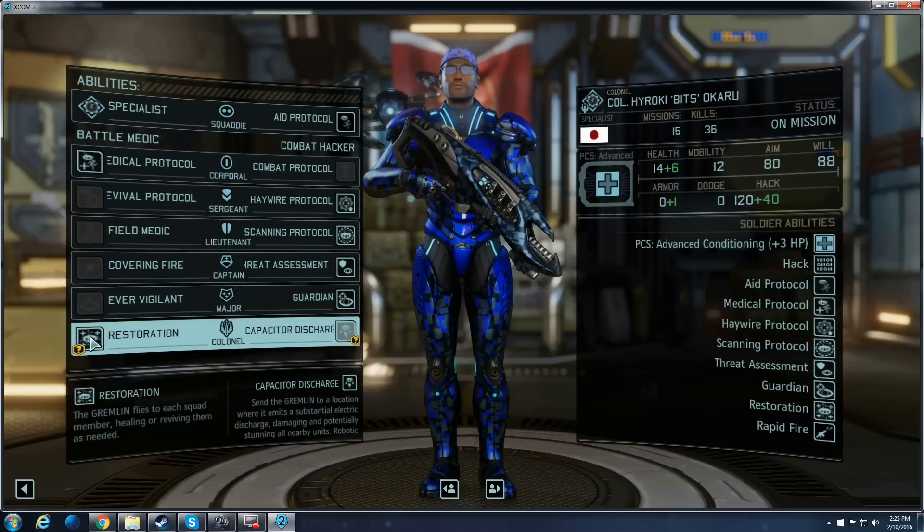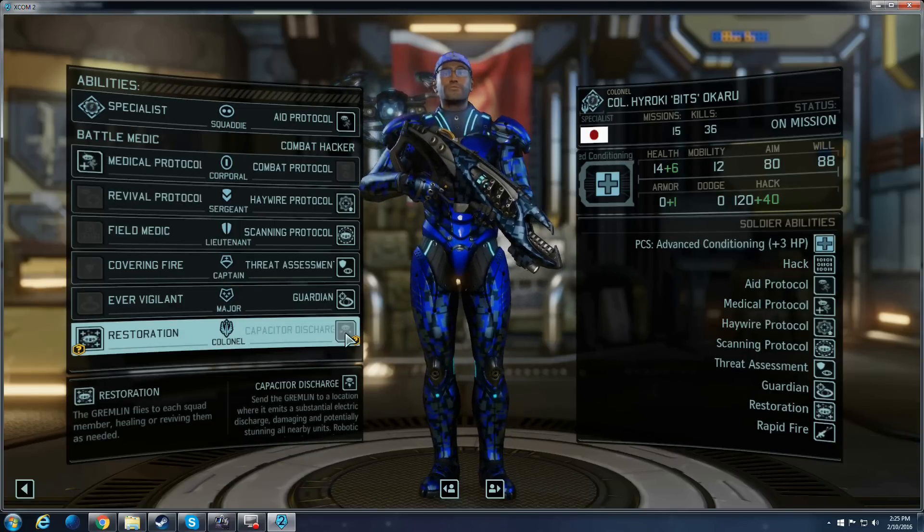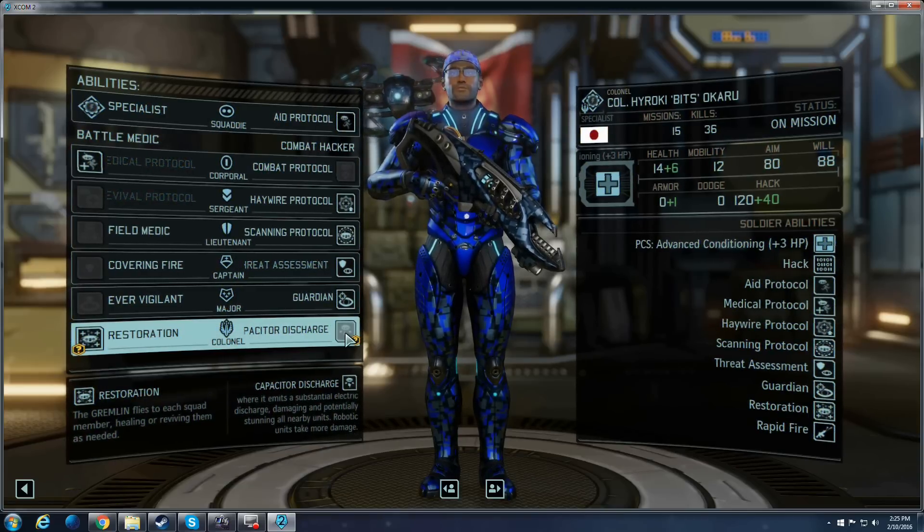Restoration is pretty much one of the most amazing talents in the game. Capacitor Discharge, while very powerful, means you're really only going to take full advantage of it when you've got two mech units clumped up — and how often that happens? Pretty rare. It does do damage to other units, but it's really meant to just totally take out robotic units.